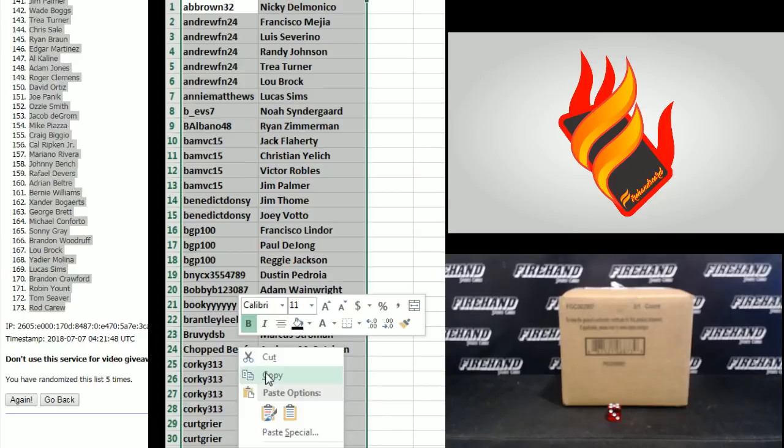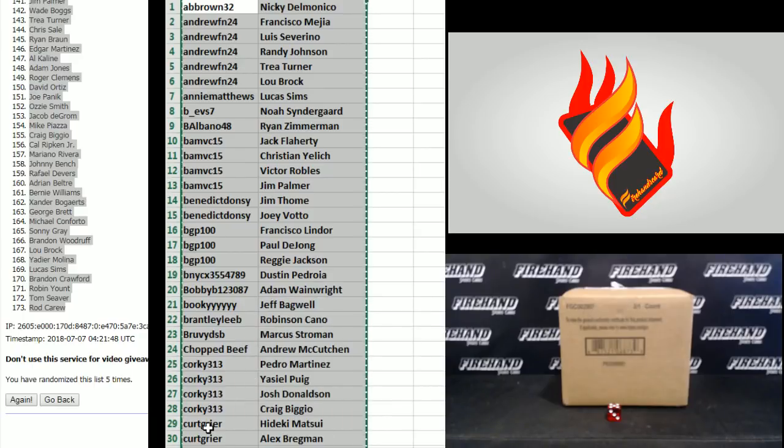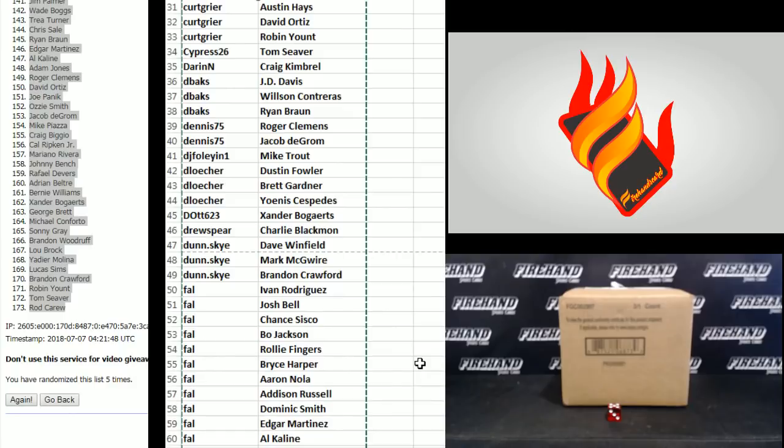Here are your names in alphabetical order by username. AB Brown 32 in the one spot, Kurt Greer in the 30. Moving to 31 to 60 — Kurt Greer down to Frank. There are many players on multiple teams, but there are only a couple on this broken-down checklist where they actually put one of the teams in parentheses for whatever reason.